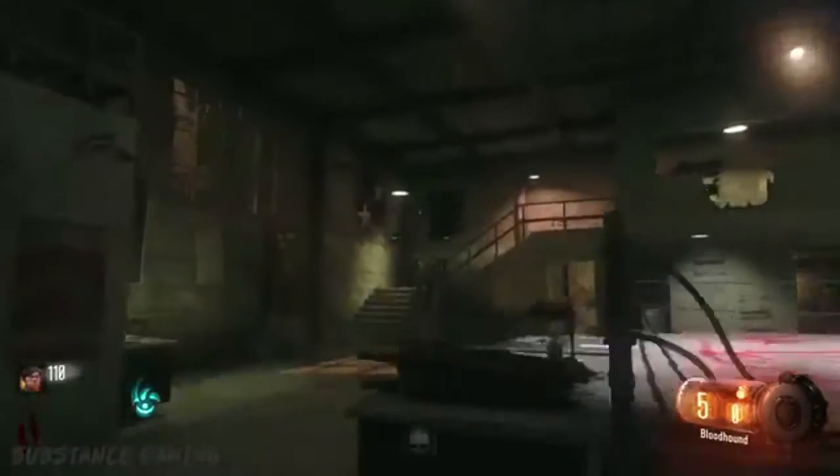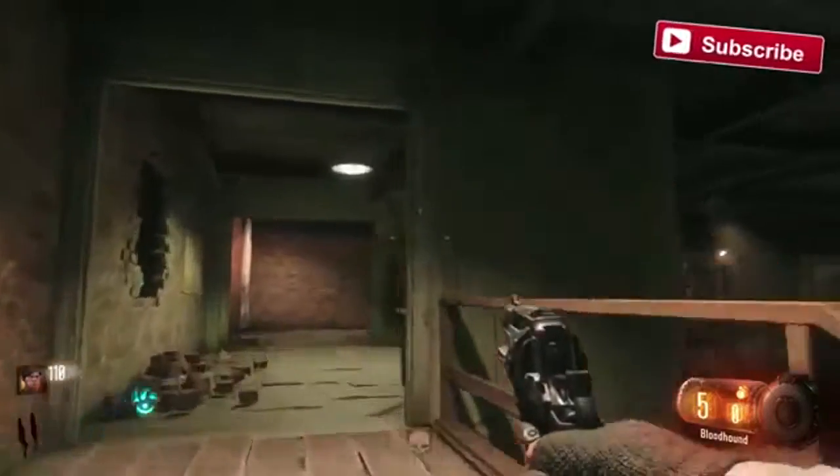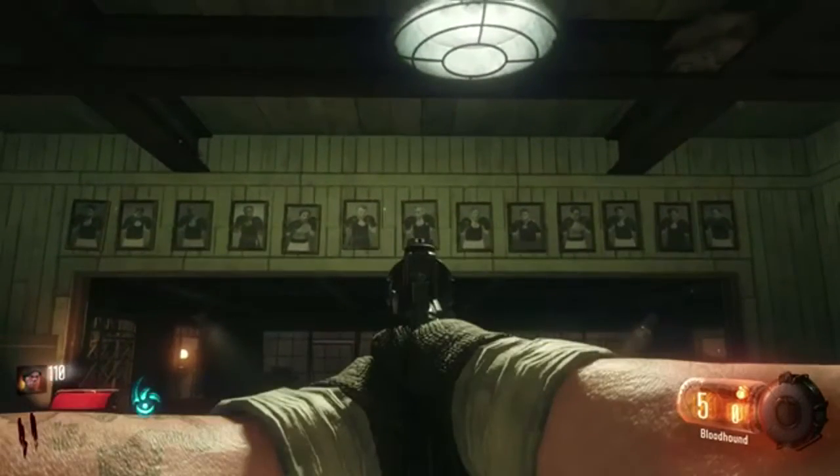So first of all, what you want to do is you wanna make your way to the boxing gym. Now once you're inside of the boxing gym, there's gonna be two stairs — you can take either one, it leads to the same room. Now once you're in that room, you will see pictures just hanging up on the wall. Now you wanna go to the center picture. These pictures consist of the developers, so go to the center picture.